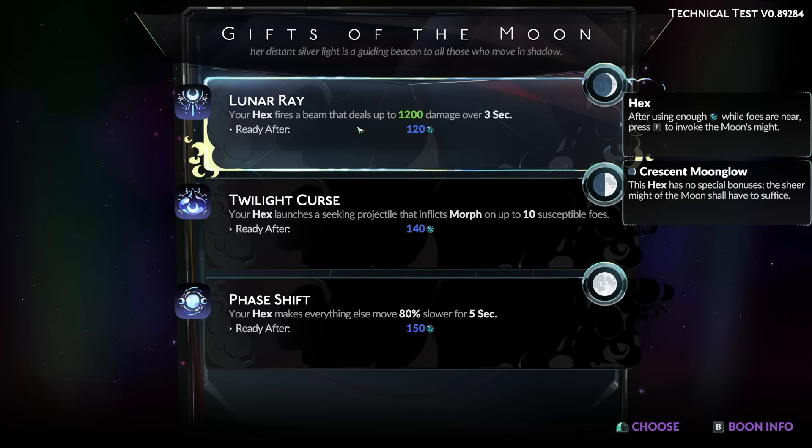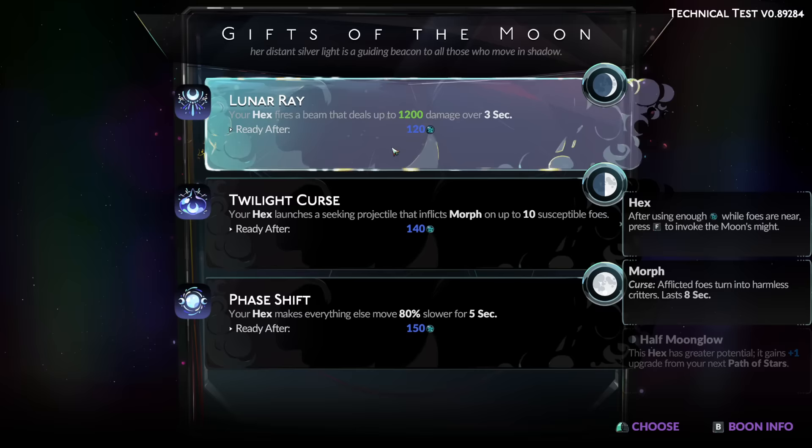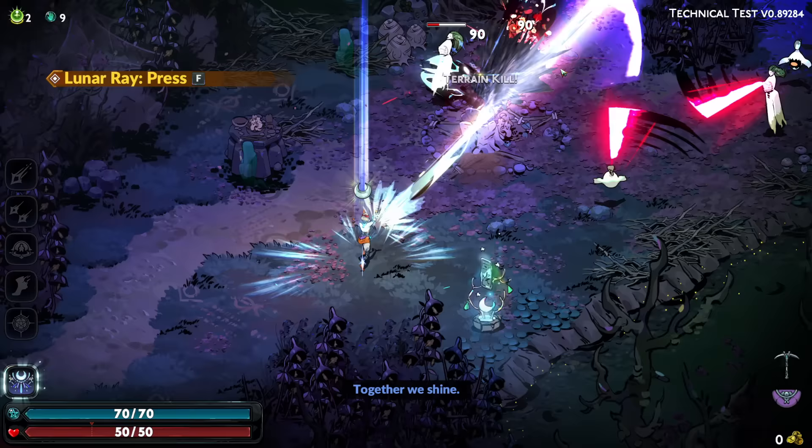New goddess! Your hex fires a beam that deals up to 1,200 damage over three seconds. That seems like a lot. Hex: after using enough mana while foes are nearby, press F to invoke the moon's might. Your hex launches a seeking projectile that inflicts morph on up to 10 susceptible foes. Or phase shift: your hex makes everything else move 80% slower. I'm kind of leaning towards this.